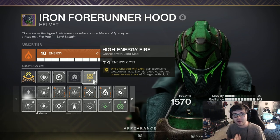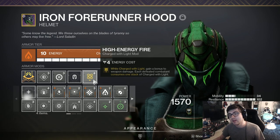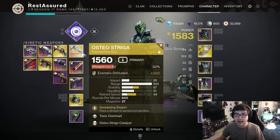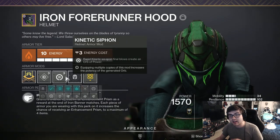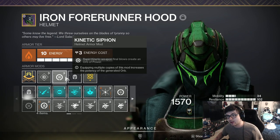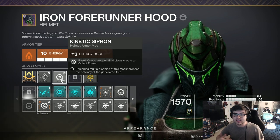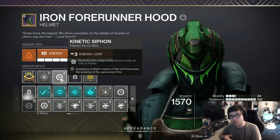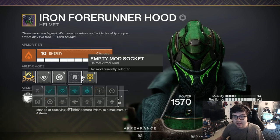You'll have nearly 100% uptime on High Energy Fire — there's never a moment where you're not Charged with Light given all the ways you can proc it. This gives you a permanent damage bonus for both your add clear weapon and boss DPS if you can't place an Empowering Rift. I'm also running Kinetic Siphon so rapid kinetic weapon final blows create an Orb of Power. This pairs really well with Taking Charge — a double SMG kill makes you Charged with Light and creates an Orb that also makes you Charged with Light, giving you essentially infinite uptime on Charged with Light and High Energy Fire.